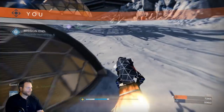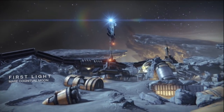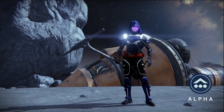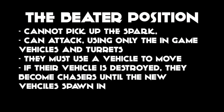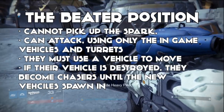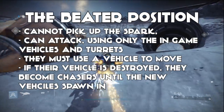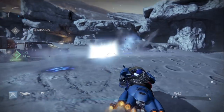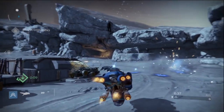After that is probably what my team thought was the most fun role: the Beaters. This is the reason why we liked First Light for this game type. There are a number of heavy pikes in First Light and an Interceptor on the moon. The Beaters have a simple rule — they have to grab a vehicle and stay on the vehicle at all times, but they can attack at any time. If they are killed and don't have a vehicle to go into, they essentially turn into Chasers. This is a fun way to use the vehicles on First Light to engage in some sweet vehicle battles while under pressure to defend or help the Seeker get the Spark.